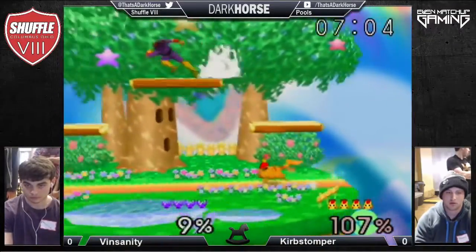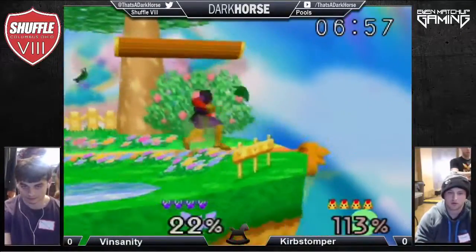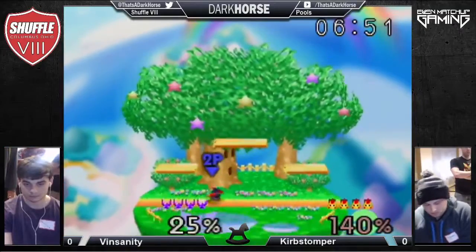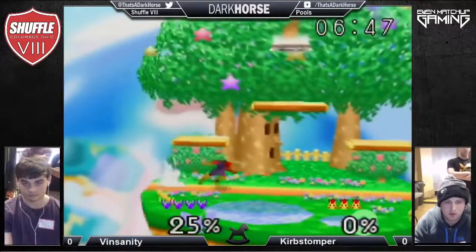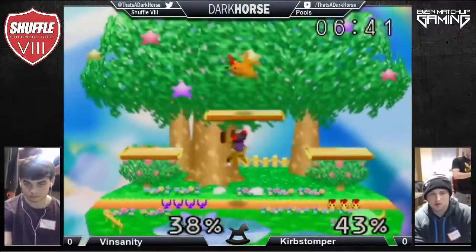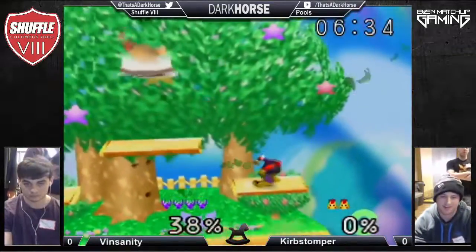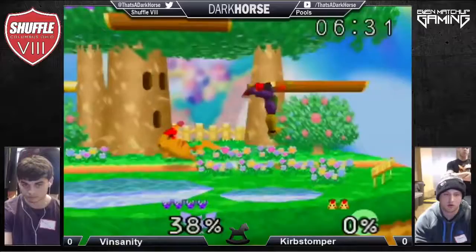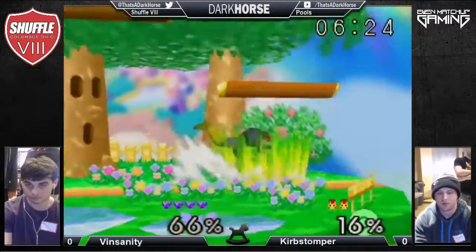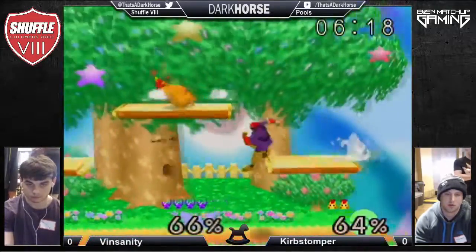Gets caught by the forward hit — not enough to confirm into a grab. Falcon doesn't want to jump against Pikachu — he's going to dash back and forward and scare Pikachu into jumping. That's how Falcon wins the neutral. The up air at 140% just plops Falcon's face into the ground. The knee — I don't think that's going to kill, but wow, 99% from the middle of the stage.